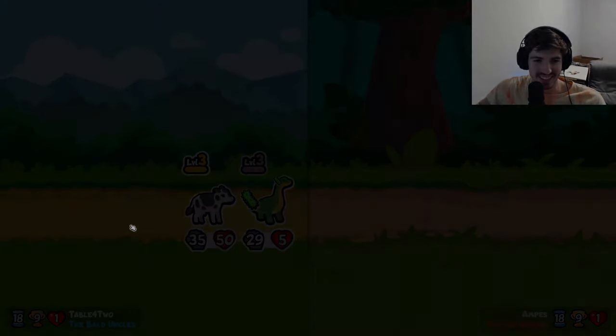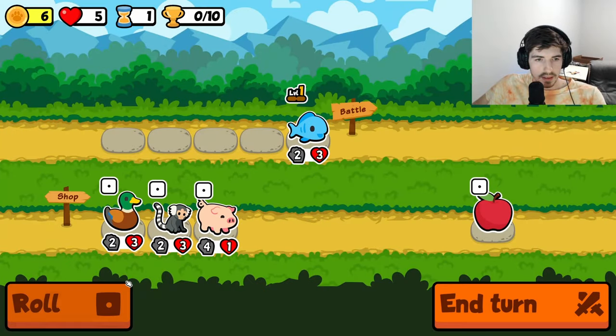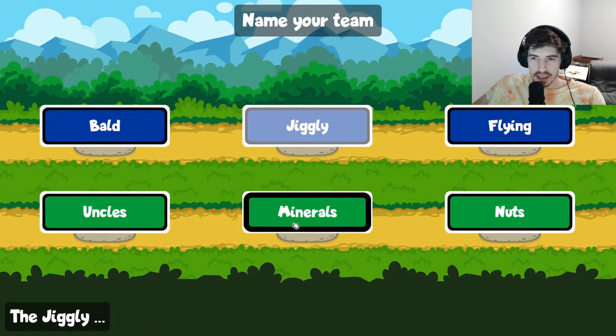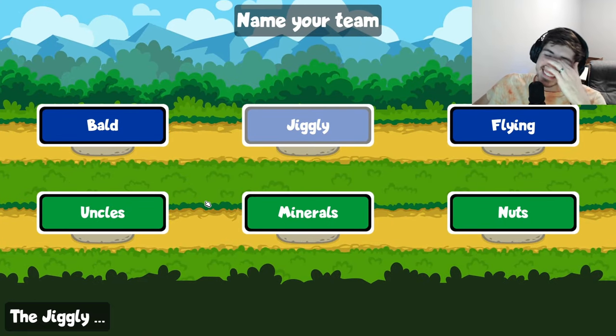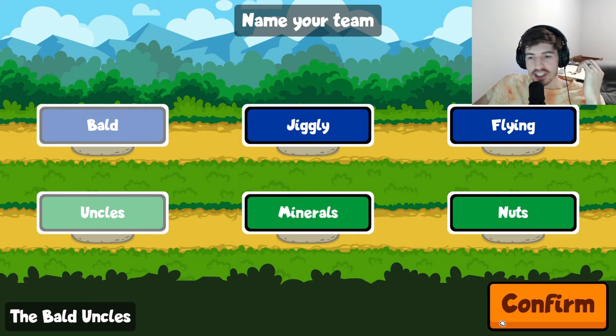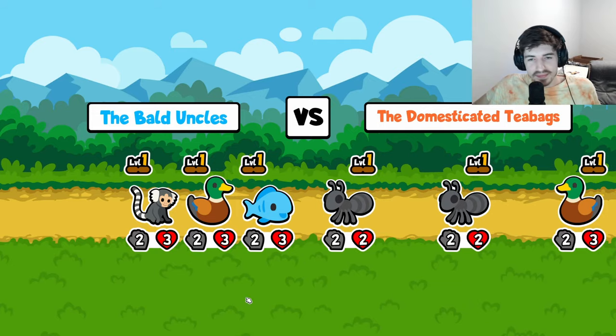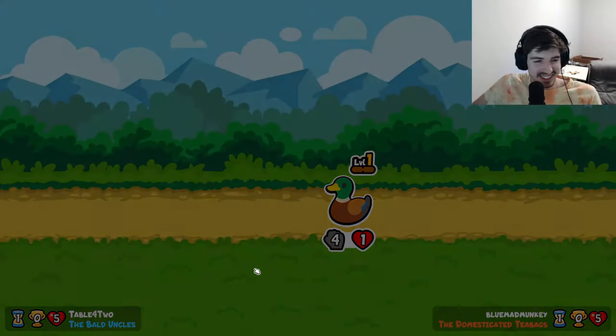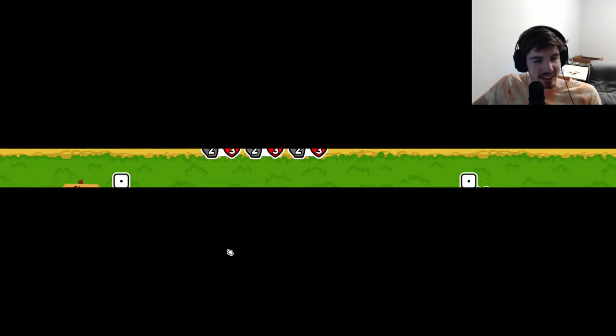Fantastic news! Today we're trying out the food build, which is one of my all-time favorite builds. There's something about giving a pet a couple pieces of food and already maxing out its stats - it's really satisfying, and it lets you just focus on the best pet abilities without having to worry about scaling. Spoiler alert: the best pet ability is typically going to be octopus.